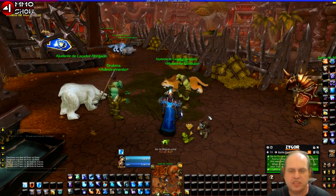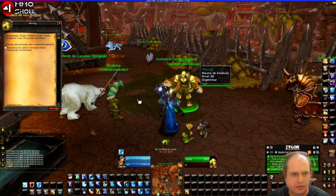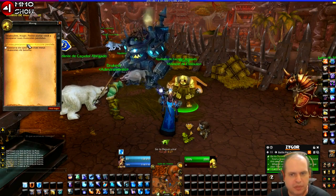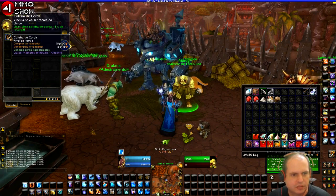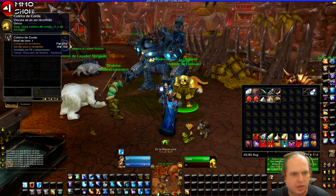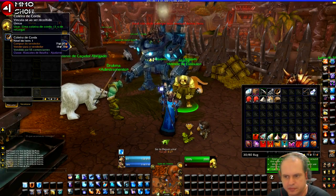One of the cool things you can do at the stable master, both Horde and Alliance, is talk to them and select 'I am looking for a lost pet.' You can then buy a Rope Collar, which is bind-on-pickup, for 67 silver coins.